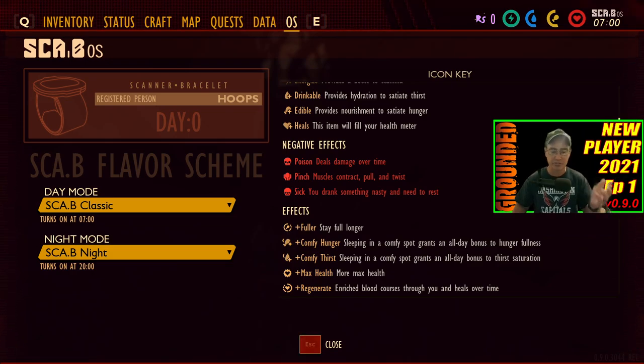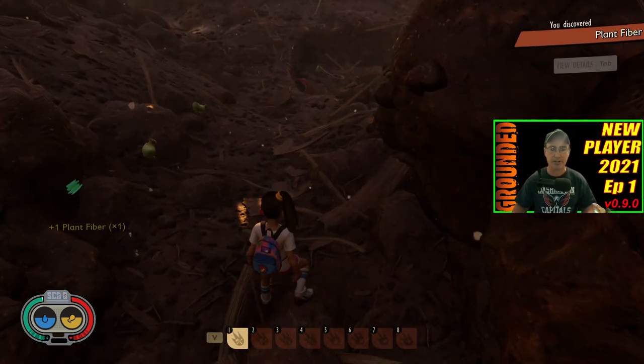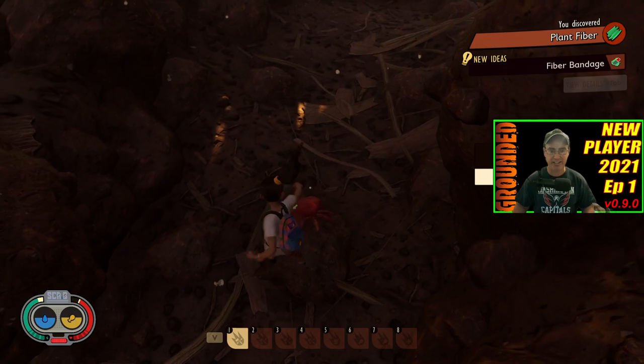So with that, quick refresher course on that, we're going to go ahead and get into the game. When you first start playing, just go and start grabbing everything you can, because once you start grabbing things, as you can see up in the top right, you start discovering different things. And I'm already getting attacked right at the beginning.